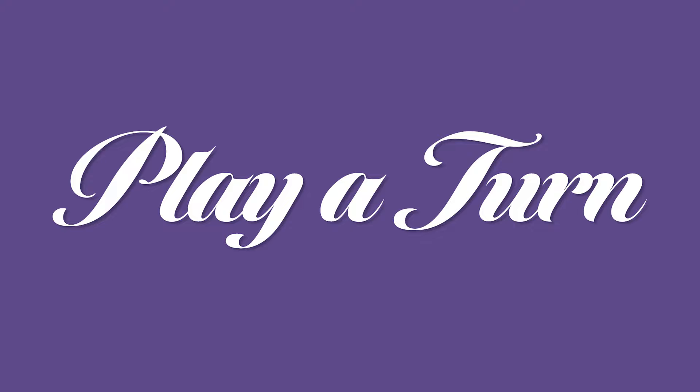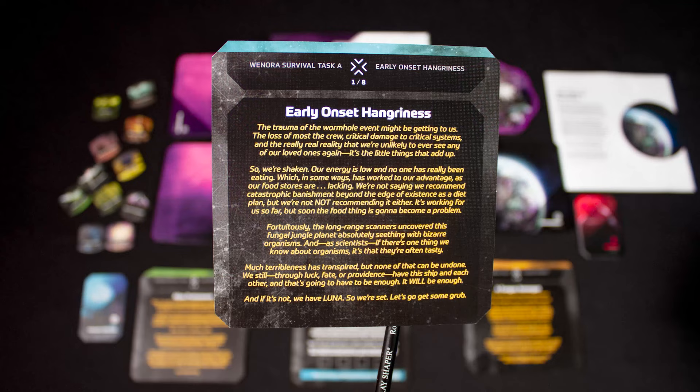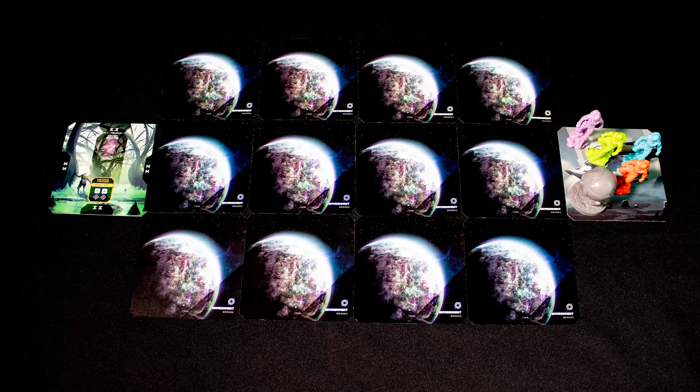On player turn setup: take the core game contents and select the planet to explore. Take all the special planet components for that world. For this recap we will only show Winora. Choose one of the stacks of survival goals, read through the instructions, and set up the world accordingly. Place all player markers and the Luna robot on your ship.